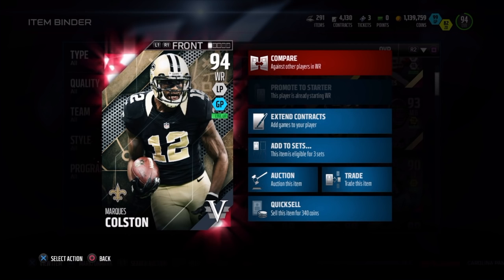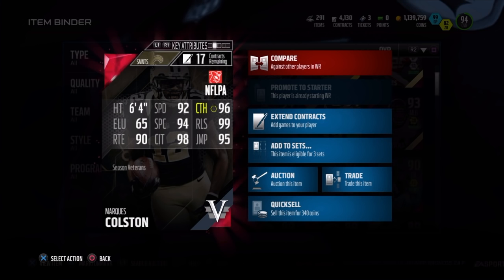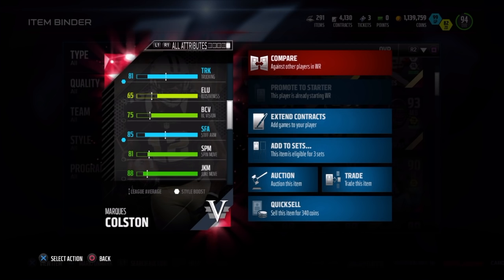I did play six games with him and just focused on him all game, so I definitely got plenty of plays to see what he can do. Season vet Marcus Colston: 94 overall, dual style, long pass, burn and pound style. 96 speed, 96 catch, 99 release, 95 jump, 98 catching in traffic, 94 spectacular, 65 elusiveness, and 90 route running. Also has 81 truck, 85 stiff arm, 88 juke, and 81 spin — fairly effective after the catch.